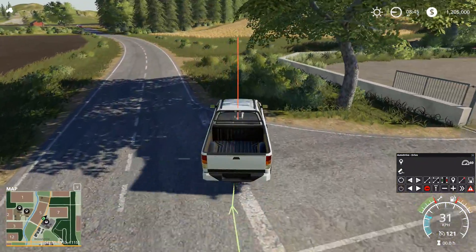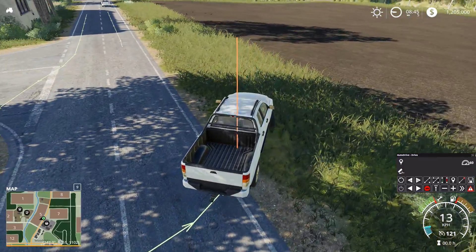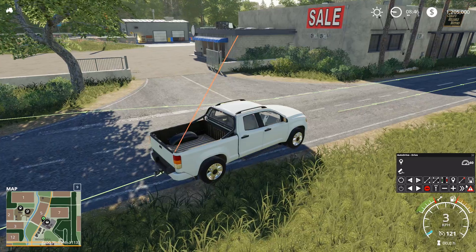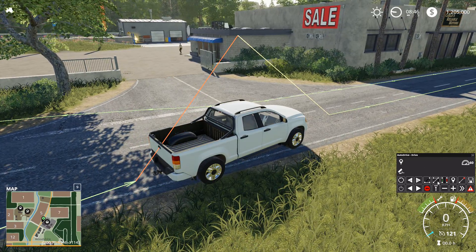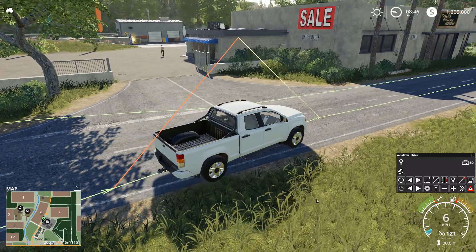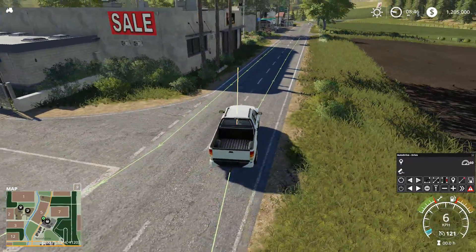We'll just loop this around here again like we did on the other side. And then what I want to do is connect this up to this point right here. Stop recording. So now we have a network, a little small network. Basically it's a little loop that goes on this main little road here.